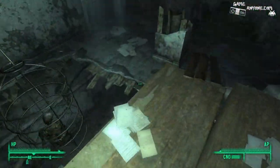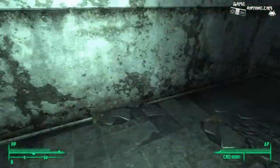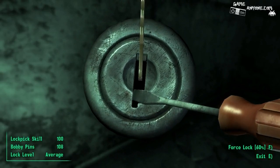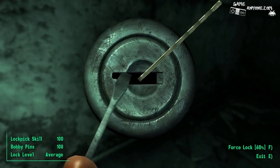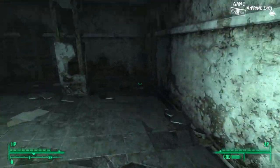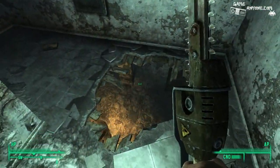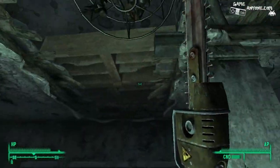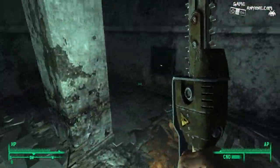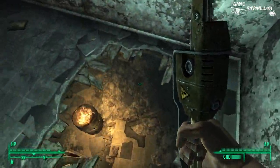If we head down here carefully, because there are other holes in the floor, you can get into things like this safe here and other random junk on this second floor. And I think that's pretty much all that you can really get from this extra area here, but it's enough good stuff that it's worth coming for.